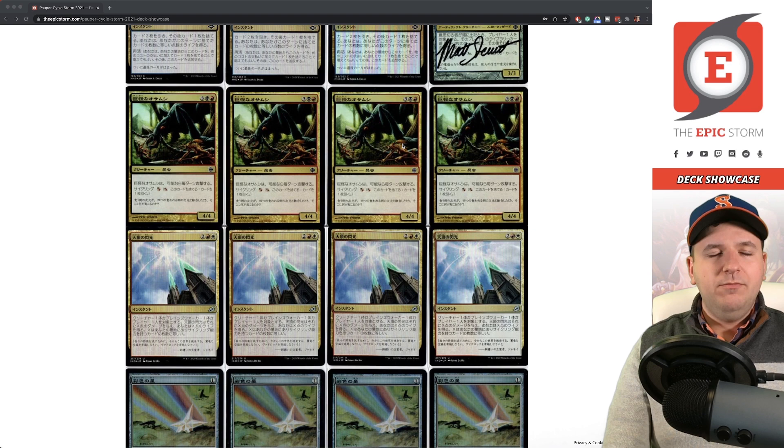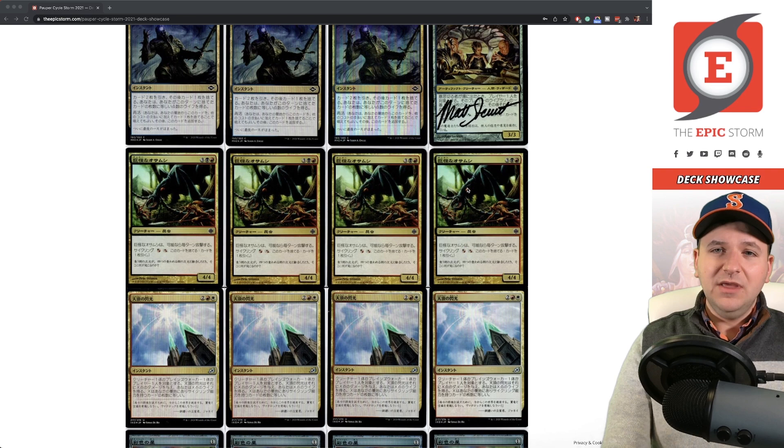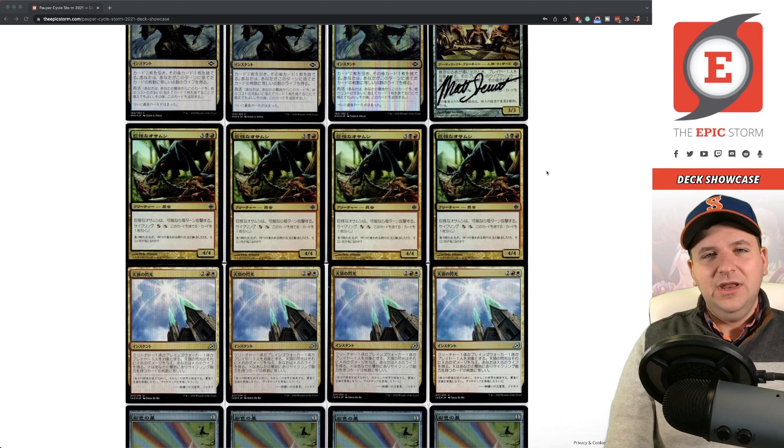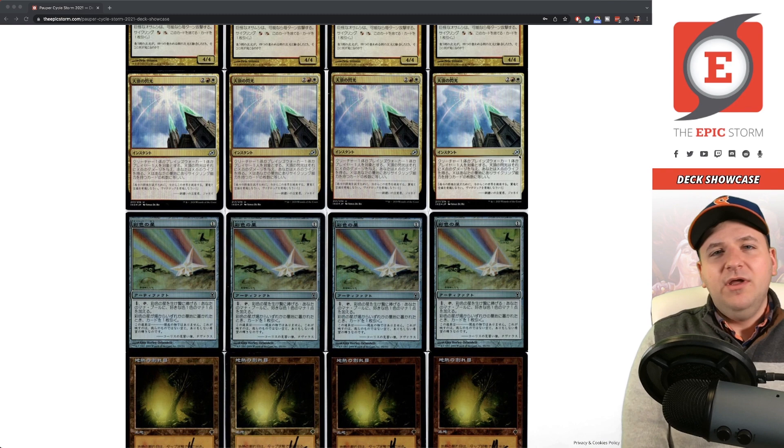I have more copies of Dauthi Voidwalker, more Architects of Will, and then Monstrous Carabid — just another hybrid cycler. I think Carabid is actually better than Architects if you're looking for a big dumb beater, and I've attacked with these in games, but we don't play Mountain main deck which makes it worse than Architects. I'd like to play these and I need to get them signed by PJ Vanters at some point, but I think it's correct to be playing Architects right now.